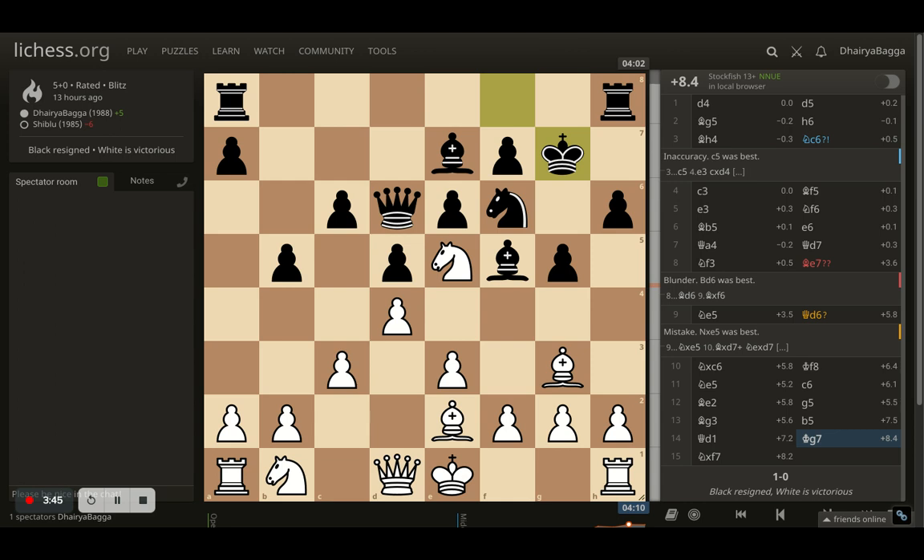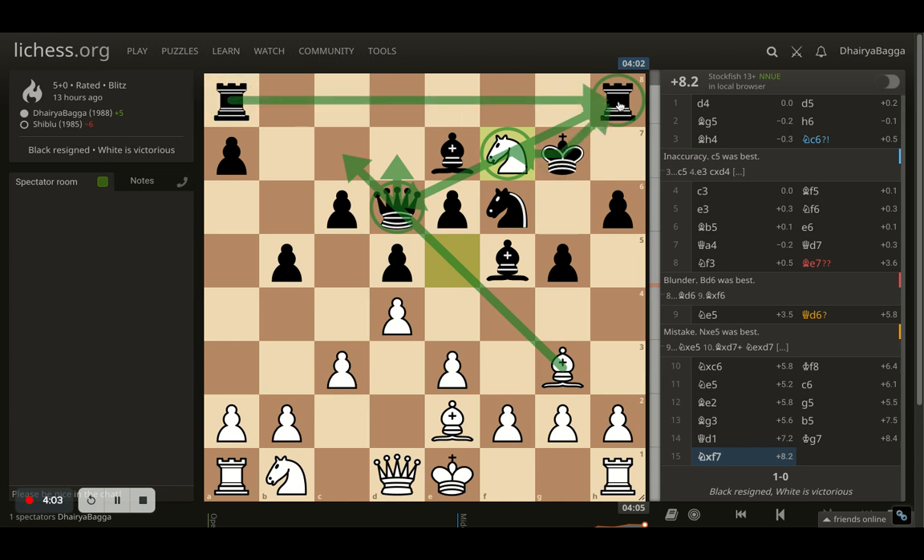Opponent plays king to g7 and here comes my next move — knight takes on f7. You cannot take the knight because the queen is attacked, actually twice. So the queen has to move, and as soon as the queen moves, I'll be able to grab the rook as well. Then opponent can take, of course, but goes exchange down — and opponent was already a piece down. So in this position, on move number 15, my opponent resigns.